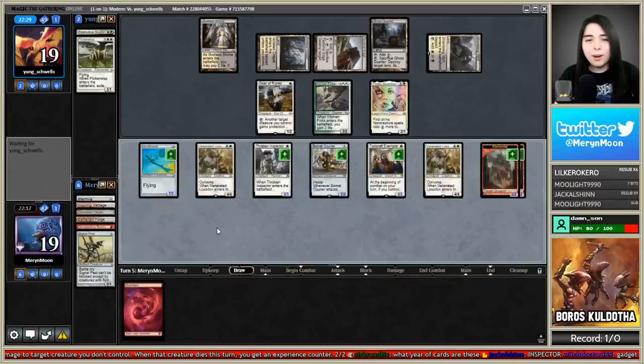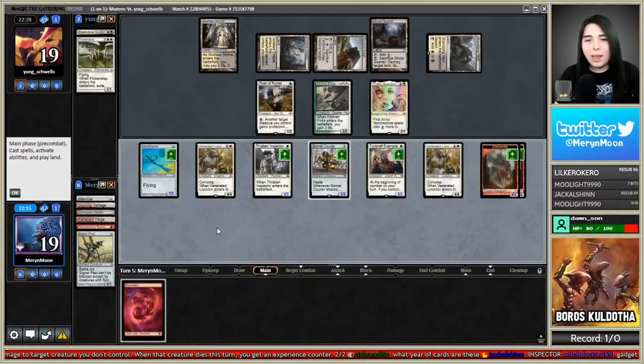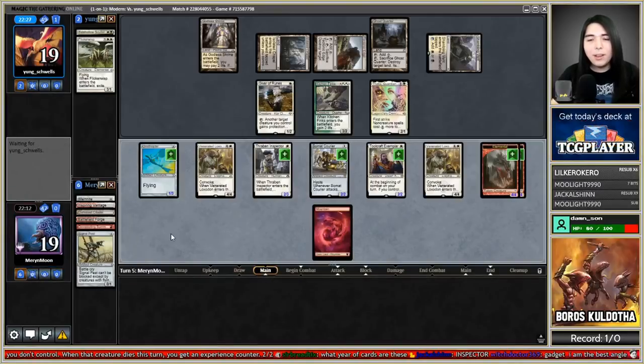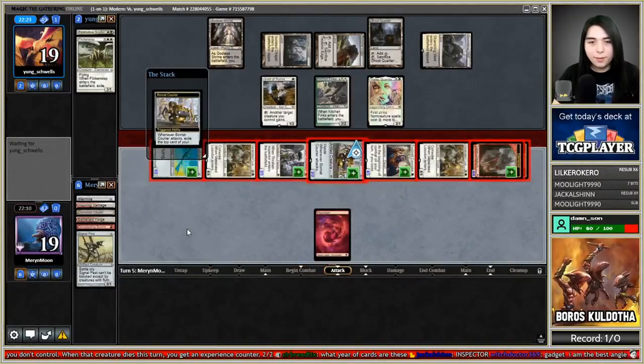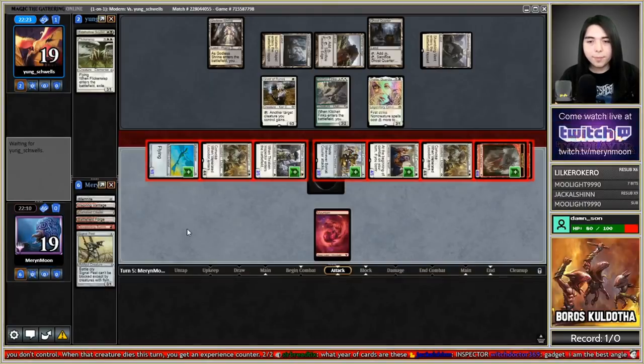We committed super hard, we have nothing else to play. Play a Mountain so now I can crack Bomat Courier if I need to. The opponent is hanging in there really well with Giver of Runes.